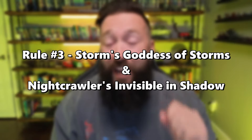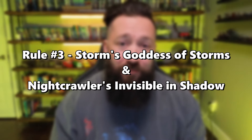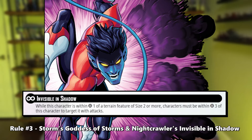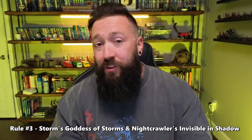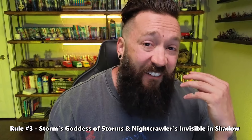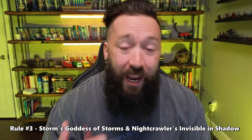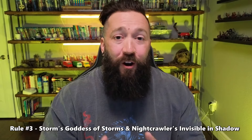Rule number three: Storm's Goddess of Storms and Nightcrawler's Invisible and Shadow. Both of these superpowers — Goddess of Storms and Invisible and Shadow — function like stealth, but are not specifically stealth. So make sure that when you're playing, you realize that effects that ignore stealth do not work against Storm or Nightcrawler when those superpowers are active.